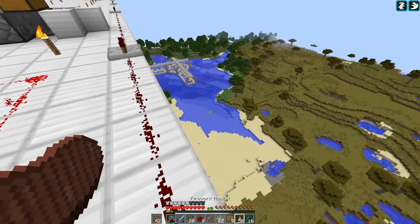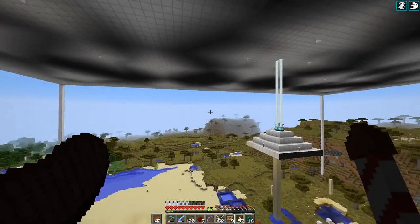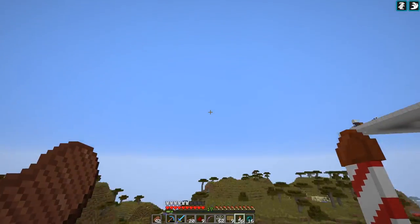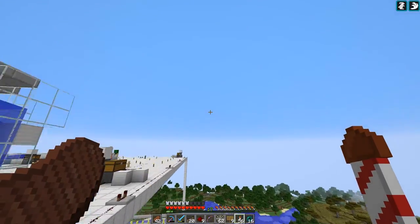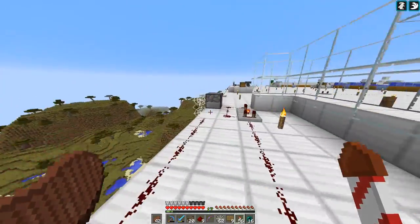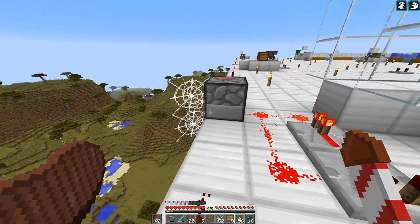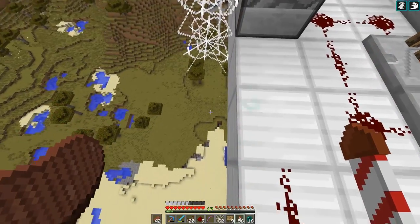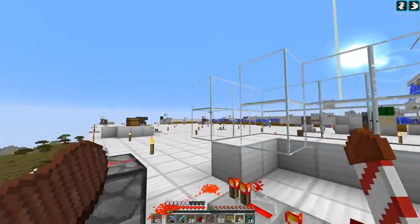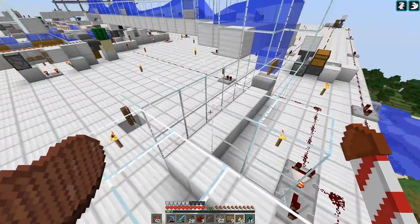I had a whole different system that involved pistons and pushing chickens around and squeezing them through slabs - it worked and it was cool - but this is even better. You'll be able to be in the game and see this line of cobwebs going down with chickens floating down. It'll be like your chicken-on-deck indicator - how many chickens are brewing in the system ready to go. You'll be able to look over and say 'okay we got like 15 in the queue growing up.' Super simple too.